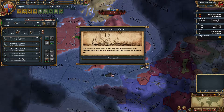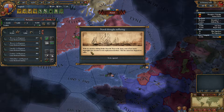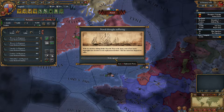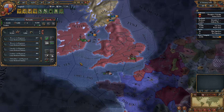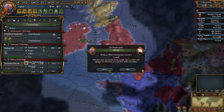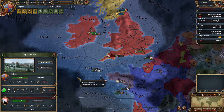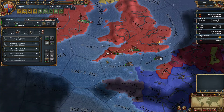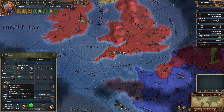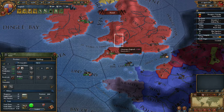Our navy is still suffering. With our attention shifting further from the navy to the army, some of our master shipwrights have decided to seek employment elsewhere. This has caused our shipwrights to suffer — I think we got that event last time too, so that's a lot of diplomatic power out the window. Also, the provinces have high revolt risk because of war exhaustion, but they will go away soon, hopefully.